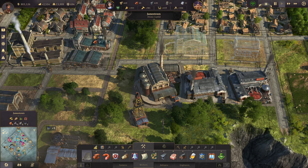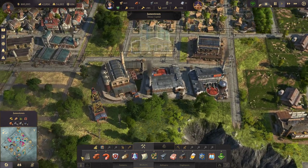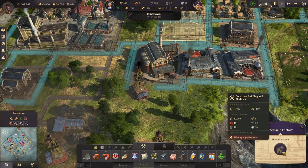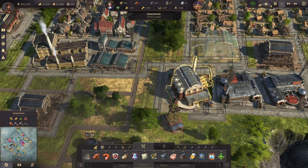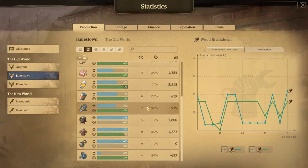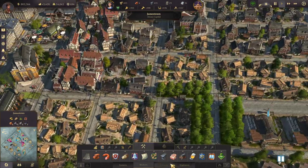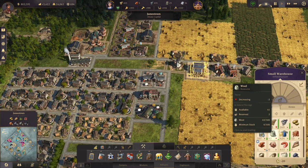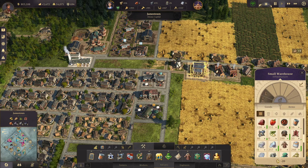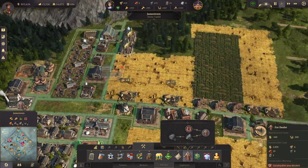That looks pretty good. I want to build a road here — my oil refinery is kind of in the way but that's okay. I need bricks and then I'll be able to make the spectacle factory. Let's check production — everything is moving a lot smoother. My production is doing pretty good now for canned goods, sewing machines have a surplus. The fur coats though — I should probably be making more of those.